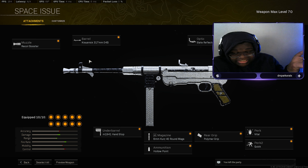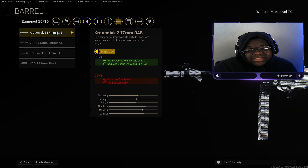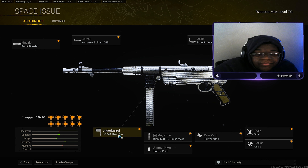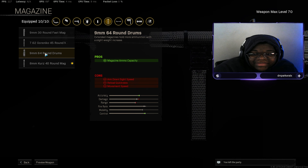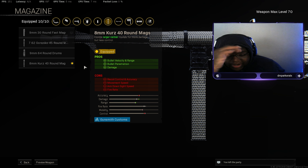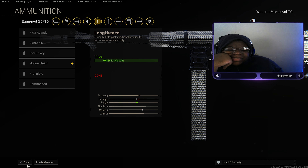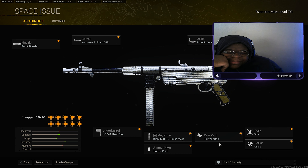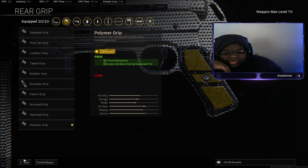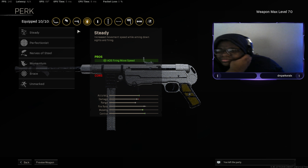This is just cheating — I'm going to come out and say it: this is cheating. We have the MP40. Recoil Booster for fire rate. The Krausnick 317mm 04B Barrel for highly accurate and controllable, reduced scope sway and gun bob. M1941 Handstop for recoil control and accuracy. The 8mm Kurz 40 Round Mag for bullet velocity, range, bullet penetration, and damage — it basically increases everything to do with damage and range. Hollow Points for increased limb damage. Slate Reflector as the optic. Polymer Grip for flinch resistance, accuracy, and recoil during sustained fire.